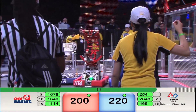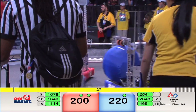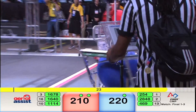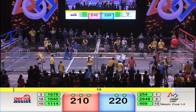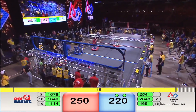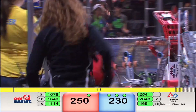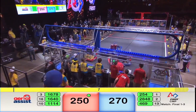Still that 20-point separation. Both alliances have gained balls and have been inbounded. Red Alliance picks up another 10. Symbotics with the ball in their claw — they maneuver down, they shoot and score. 250, and the Red Alliance has regained the lead. 12 seconds left. Blue Alliance shoots and scores — they have the lead.